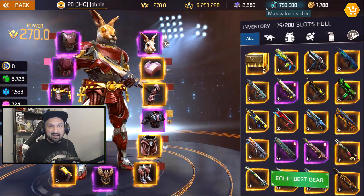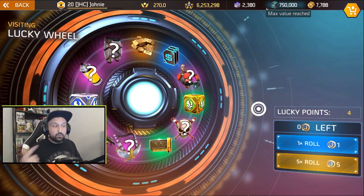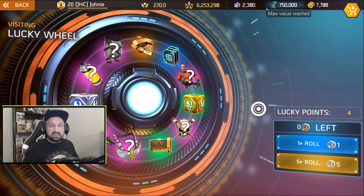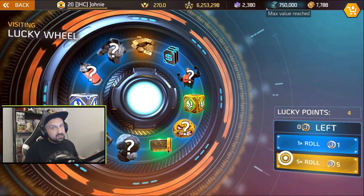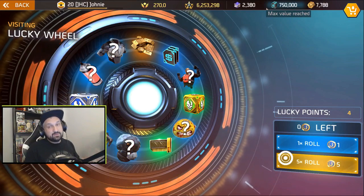Alright, we're at the Lucky Wheel. They explained on the past match stream what these Lucky Points are — I was so confused last time. But they say if you get unlucky, they give you Lucky Points and you get more luck for the next spin, so you have a better chance to get rare items. Let's go with the first 5 rolls of today's episode, we're gonna do it 5 times 5.